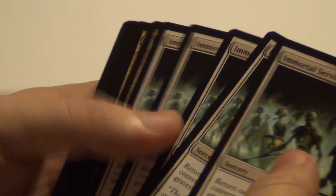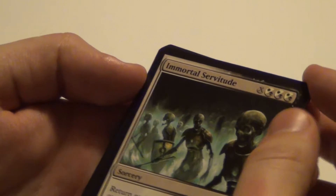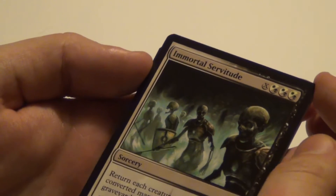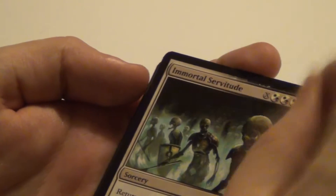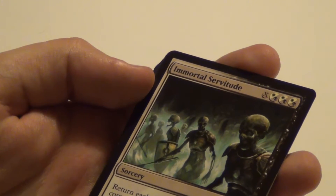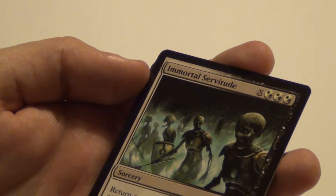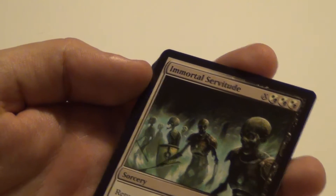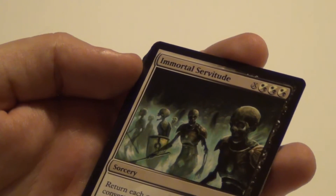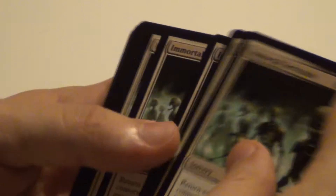Immortal Servitude — I got 5 of those. Return each creature card with converted mana cost X from your graveyard to the battlefield. It costs 3 white or black mana and then X. So you'd want to have a theme of creatures with 2 converted mana cost, and then you can get all of them back from the graveyard to the battlefield. That can be pretty devastating.